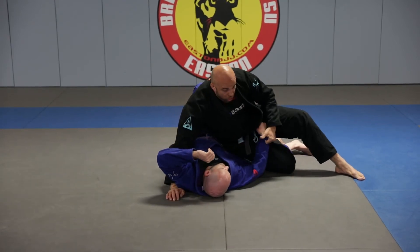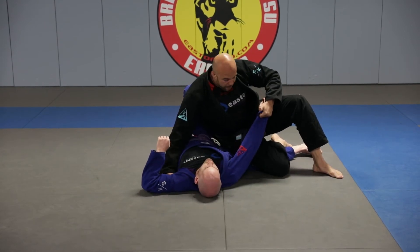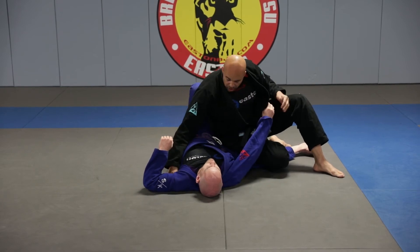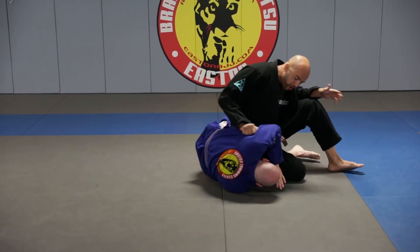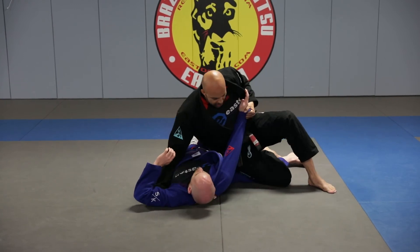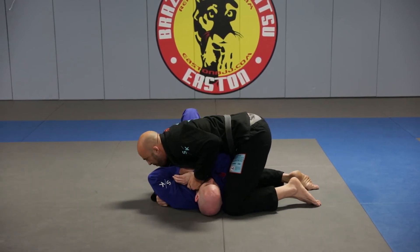The reason for the control — either on sleeve grip when you're punching the armpit, or tricep grip when we're pummeling — is this: when I'm punching his armpit here, if I don't control this arm, he can turn towards me by sucking this elbow in, and now it stops my passing. I want him flat. I'm giving opposite pressures — turn — not happening. And I finish the pass.